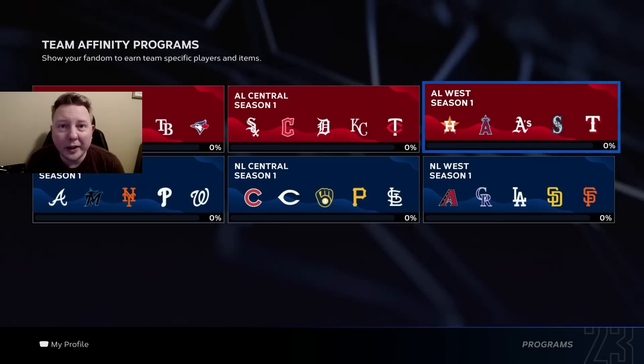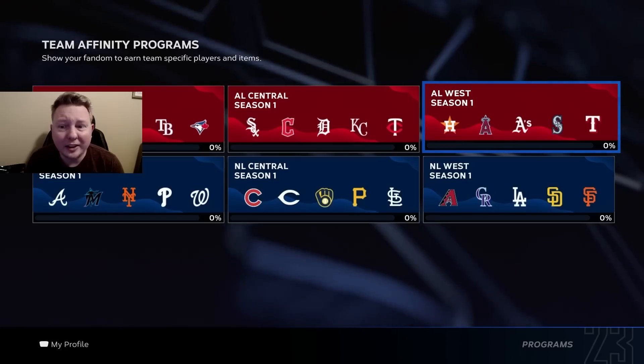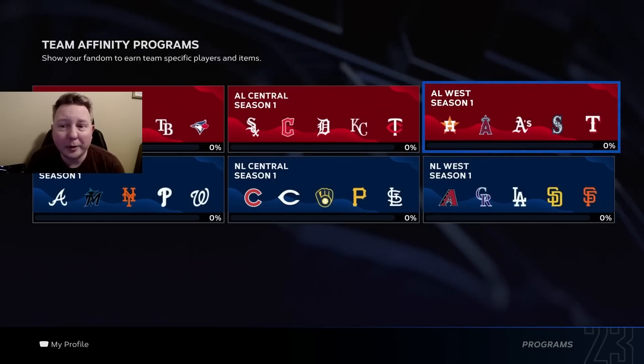There's also a lot of overlap with positions with these cards. There's a ton of outfielders that are really DHs, and there's six different shortstops. I'm going to try to break down the cards as much as I can, but at the end of the day you can only really start one shortstop, so it's going to be up to you guys to make the decision there.